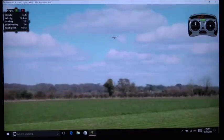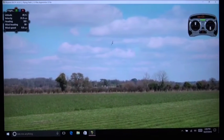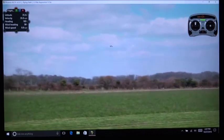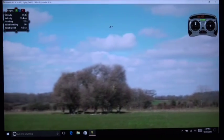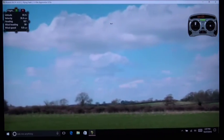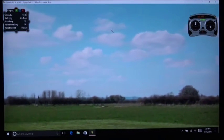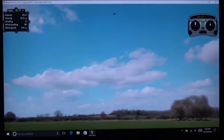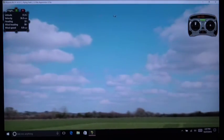So I'm going to move the throttle up to 75%. And it's still going to climb. Now I'm flying at 35 miles an hour and still climbing. What I'm going to have to do is hold the nose down to fly level — I've got to push forward on the stick to keep it from climbing. And now we're flying at 40 miles an hour.